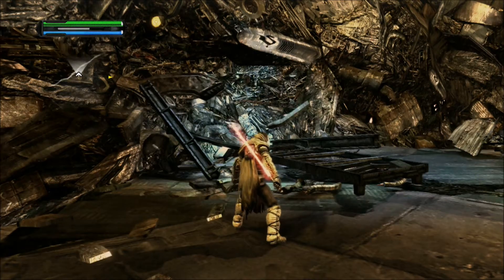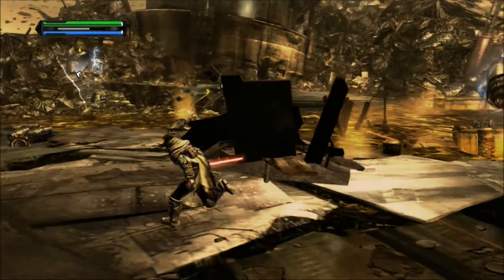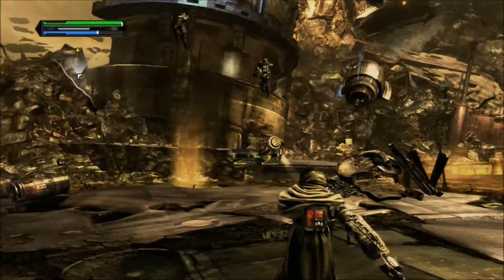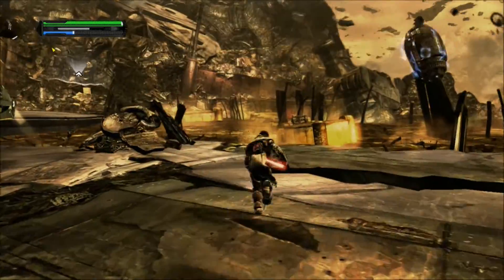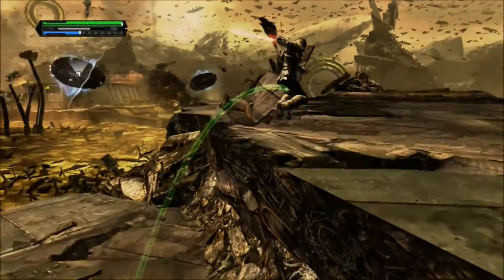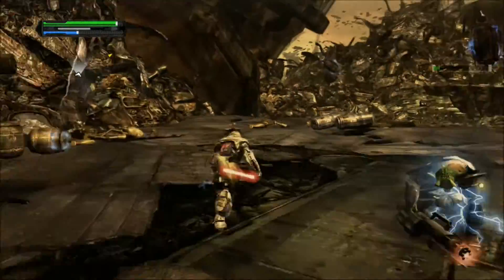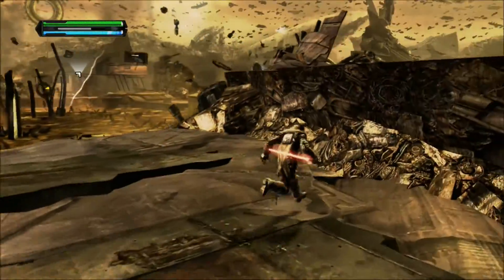For this part, what we have to do is go around - on our map you'll see yellow objects. What we have to do is use our Force Lightning on those, and after we do all three of them we can go on through that wall we keep breaking. That's the objective. You gotta lift these platforms out and use them as makeshift platforms to get across.